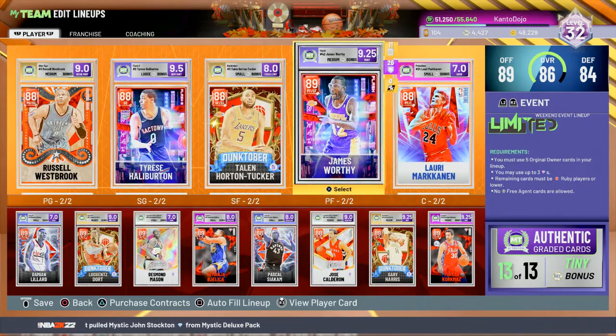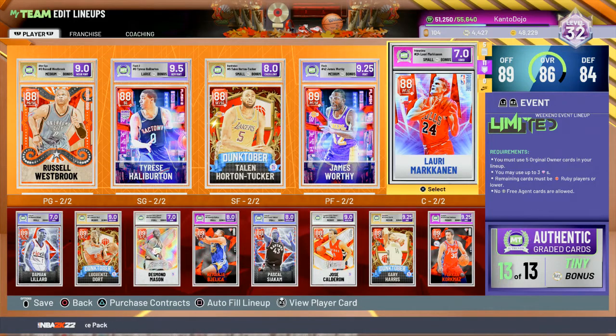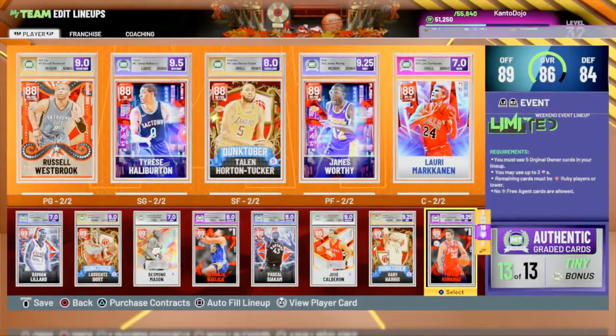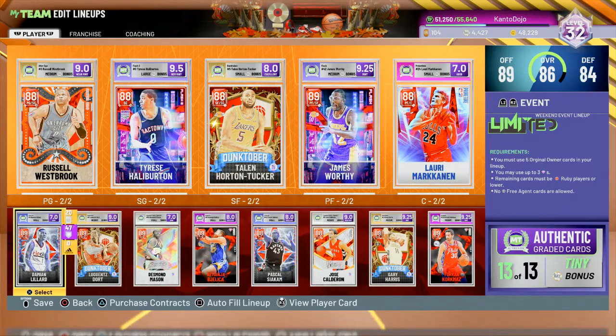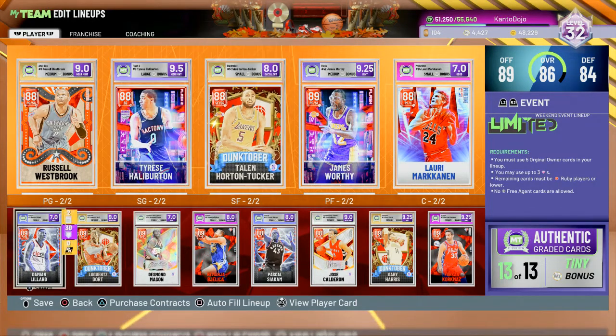These guys — I only have two big guys, don't have two centers, and they're not the greatest blockers, so we'll see how today goes. This guy only plays power forward and small forward. I am excited to play with Damian Lillard again, I haven't played with him in a while.